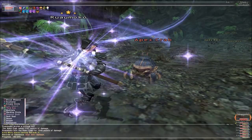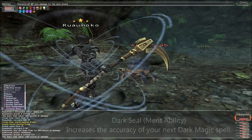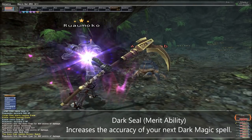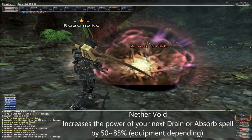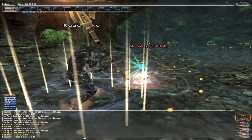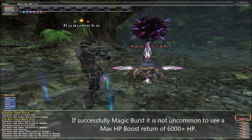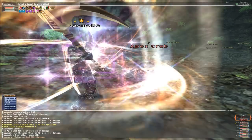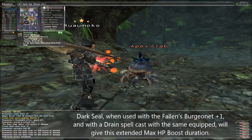I've mentioned optimal circumstances a few times so far, but now it's time for me to show you what this actually means. Optimal circumstances basically describe any situation where you can use Drain 3 to give yourself a massive HP boost effect, therefore rendering the dangers of Last Resort and Soul Eater moot points. Achieving this HP boost is actually very simple, but it does require some know-how and some equipment to maximise. You'll want to use both Dark Seal and Nether Void for attempting a Gravitation or Darkness skill chain, and then bursting Drain 3. A Dark Seal will give you a duration of just over 5 minutes on the effect, which is long enough to reapply the effect when it wears off.